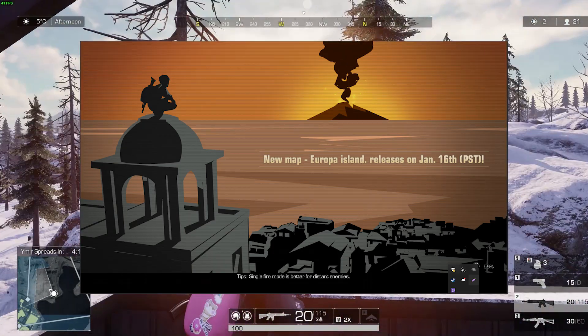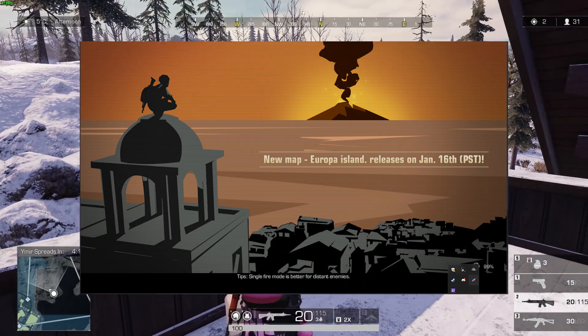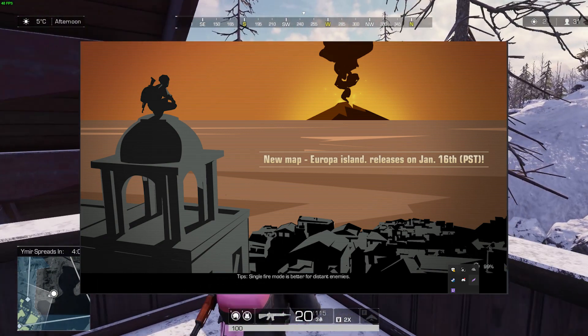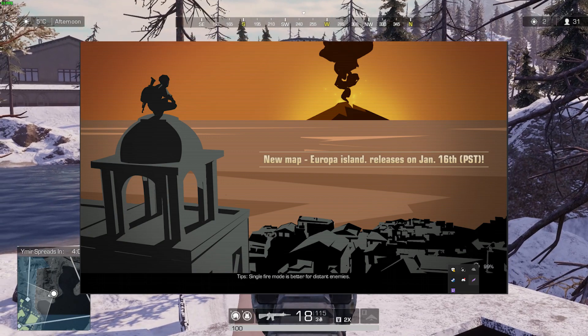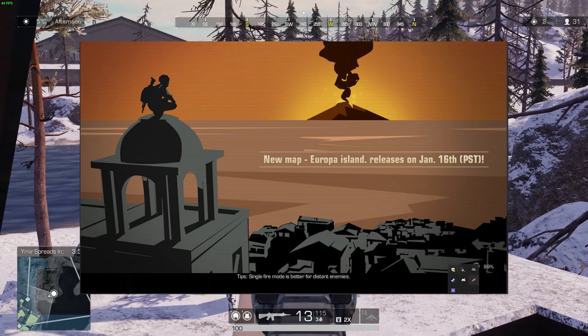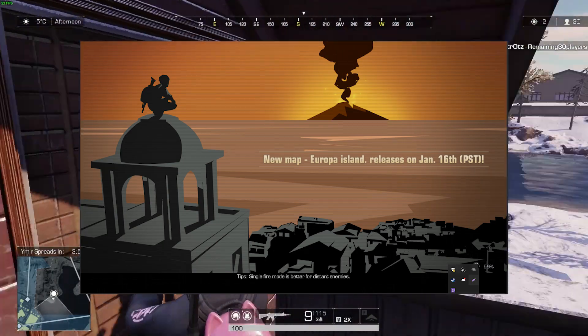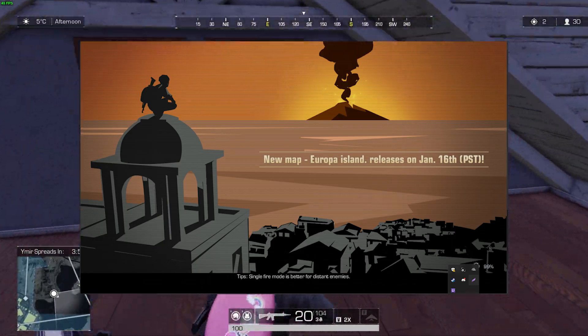There's not much to go off except for the fact that it's pretty clear that there's a volcano in the back there. So combined with the little bits of architecture that we can see, I think it's probably going to be very southern, very tropical. We can probably expect some kind of Italian or Greek-esque town, which would be very cool, and a lot of ocean. So maybe some boats — I know some people like the boats in this game.